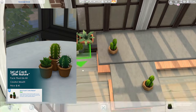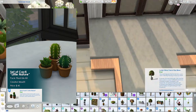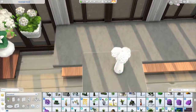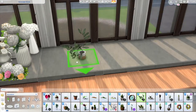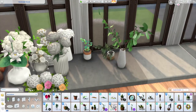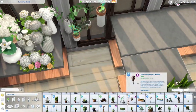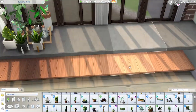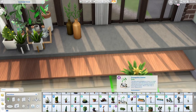Let's start with the first item — the Set of Cactile Little Nature from the Plant Life Kit by Max 20. It costs 45 simoleons and in my opinion is one of the most usable plants ever. It can go on top of kitchen counters, a bay window, the dining or living room table, and on top of desks. It's just so versatile, it has quite a few neutral swatches, and it's quite small, so it's definitely worth getting.